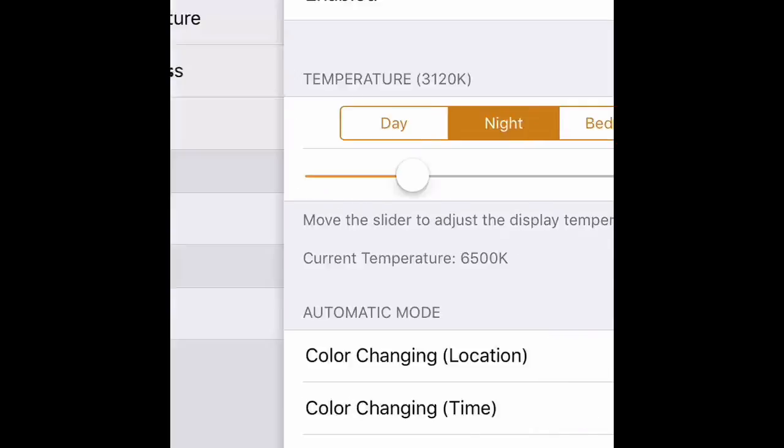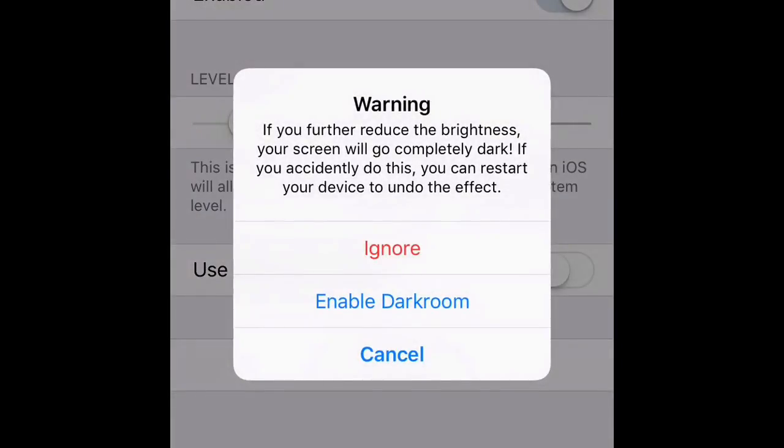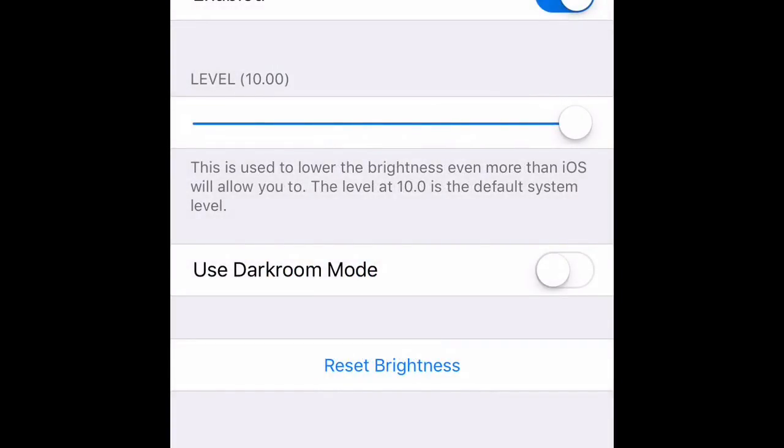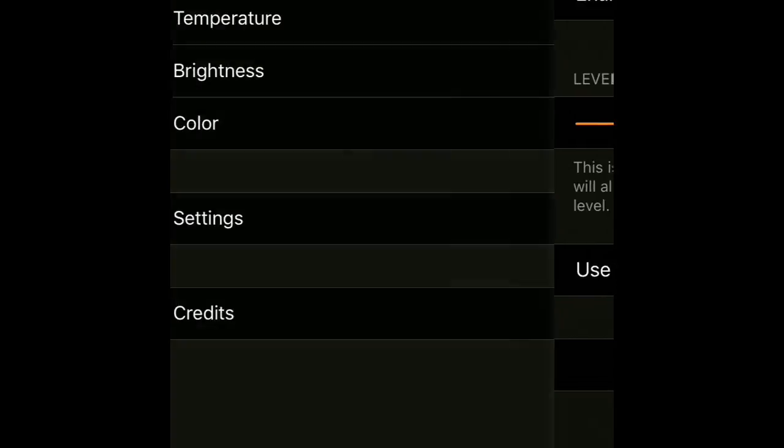You can do temperatures and brightness. See, look how dark that is. So whenever you're like maybe in bed watching YouTube, you can make it a lot darker.